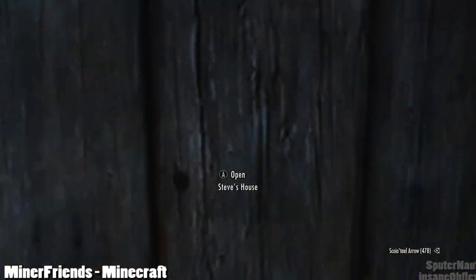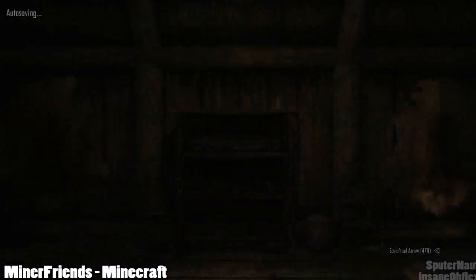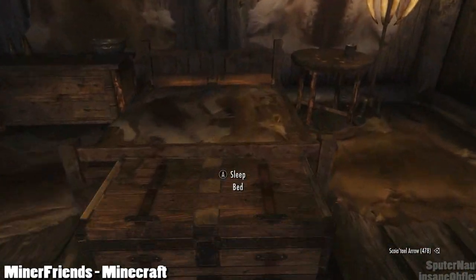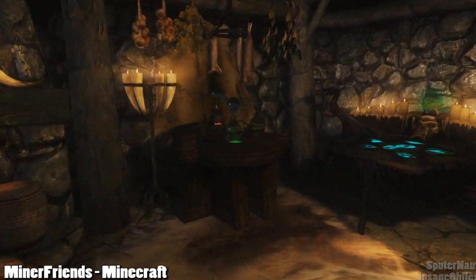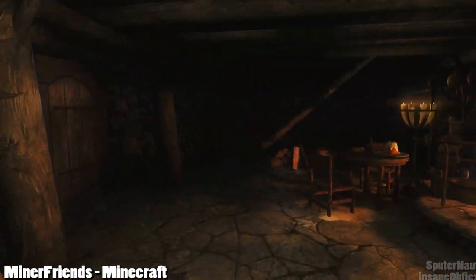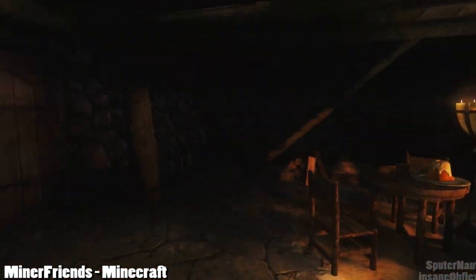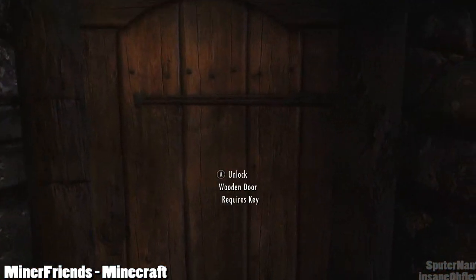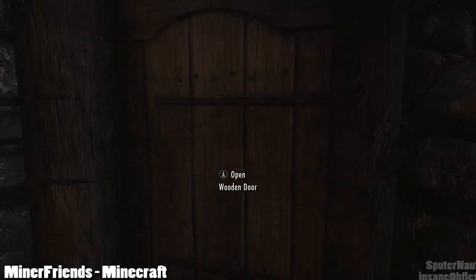Inside the house, there's nothing really substantial — it's just a pretty simple house with two floors. The top floor has a bed and some storage and other miscellaneous clutter items. The bed isn't owned by Steve, so it's free for you to use. Downstairs is an alchemy table, enchanting desk, and some other miscellaneous clutter. I believe the containers do not respawn, but I have not tested that out, so just be wary of that before you use them. There's also a door that doesn't have any purpose yet — it just opens and closes. Maybe this goes to the mine that's currently a work in progress.